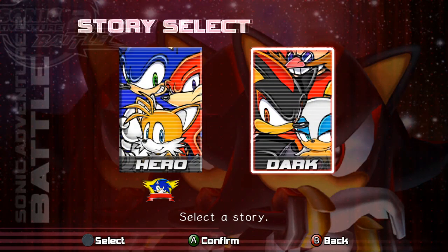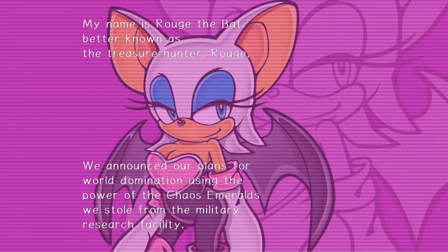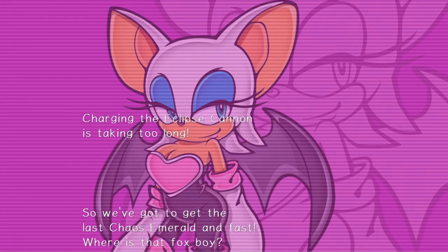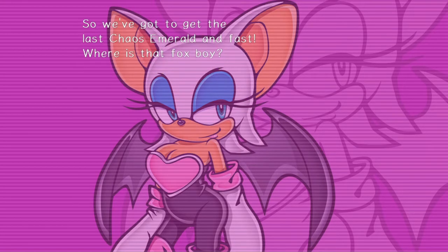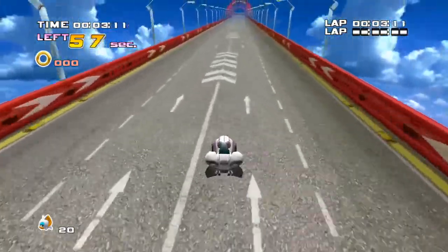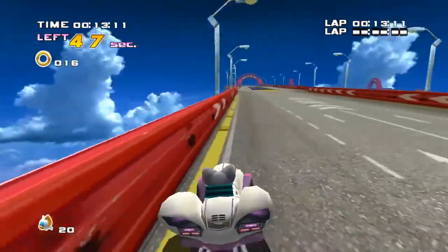Let's continue the dark story, shall we? In the military research facility, charging the Eclipse Cannon is taking too long, so we've got to get the last Chaos Emerald and fast. Where is that Foxboy? Thank goodness for the story recaps — I almost never got to use them in the past. It's been so long since the last session. They come quite in handy.